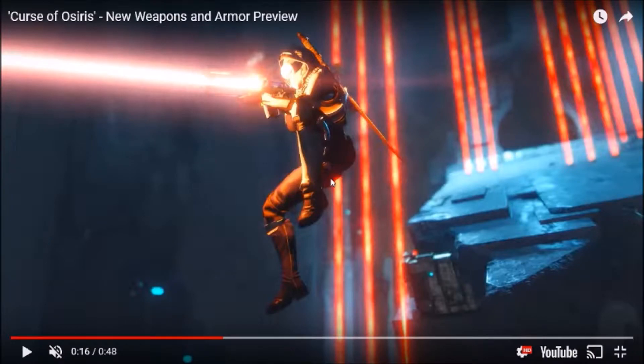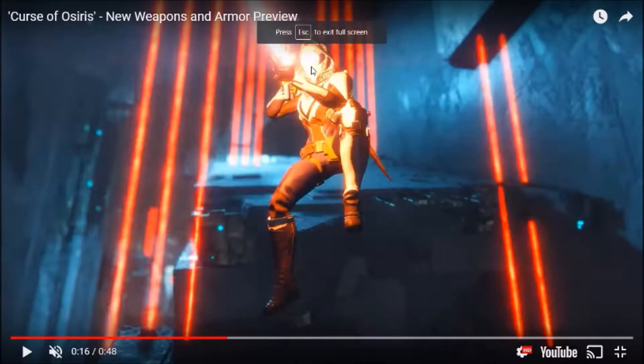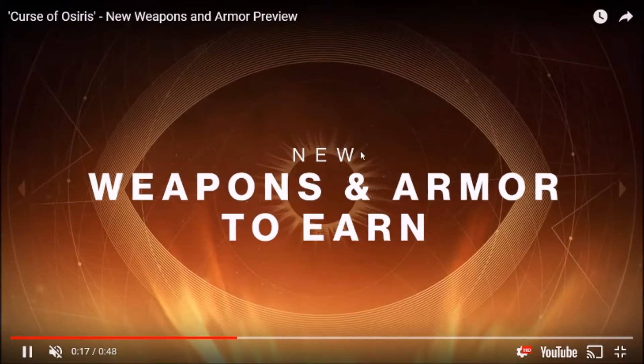This is some Hunter armor — that actually looks like the Knucklehead Radar is on, but that chest piece looks new. The boots look new too. Can't really tell the gauntlets or the cloak. It looks like there's a little spike right there, so I'm not sure what set that is exactly, but the helmet looks like the Knucklehead Radar. That's the new Hunter with the trace rifle in use right there.